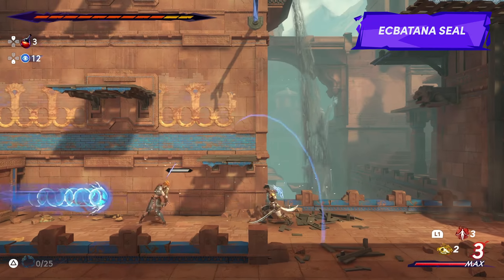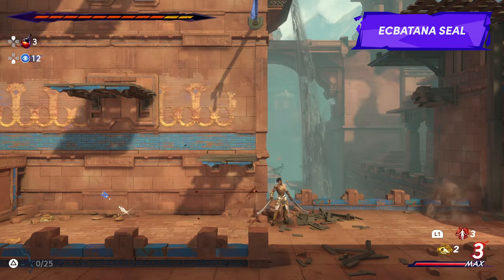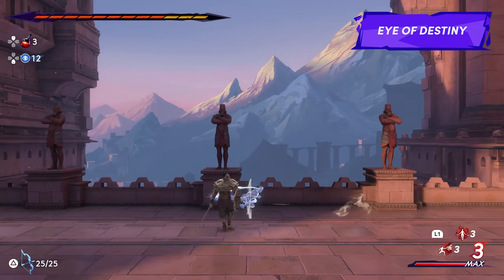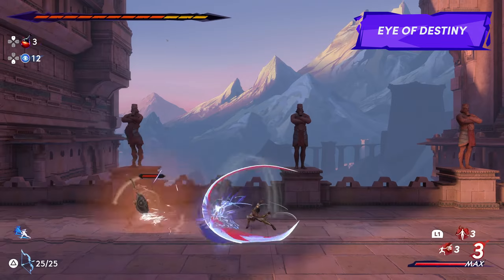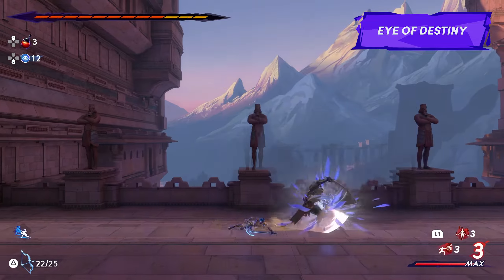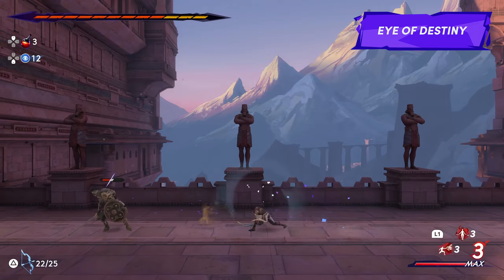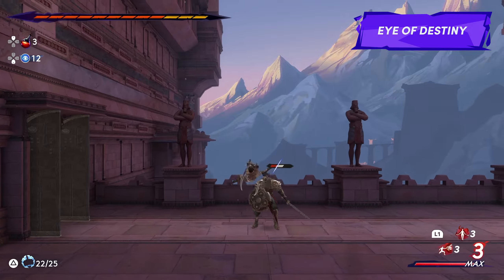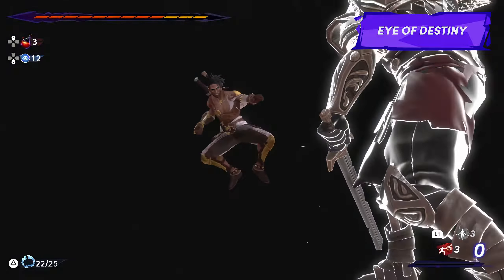There are a few utility-based amulets as well, like the Ekbatana Steel, which allows Sargon to collect time crystals from a distance. One of my favorites is the Eye of Destiny, which displays enemy health bars when they're dealt damage. Once I had this one equipped, I found it pretty difficult to remove since I got so used to seeing these health bars — it especially helps with some of the tougher enemies later on, since you can see how much health they have left and pace your attacks more effectively. I would suggest testing out different amulets and builds to see what best suits your playstyle.